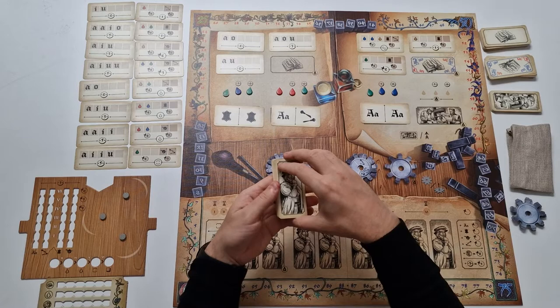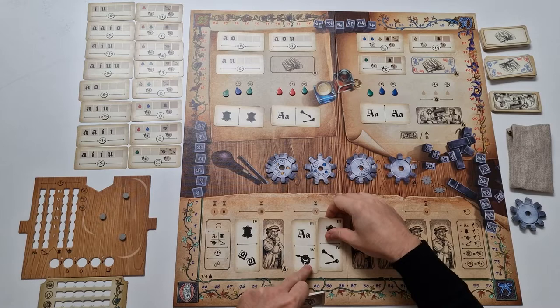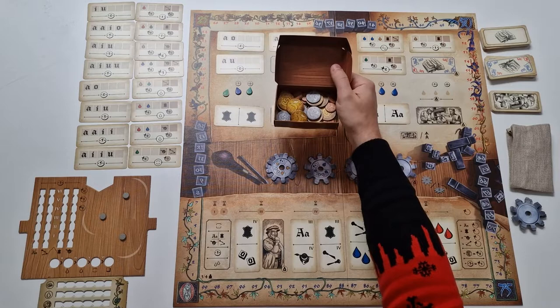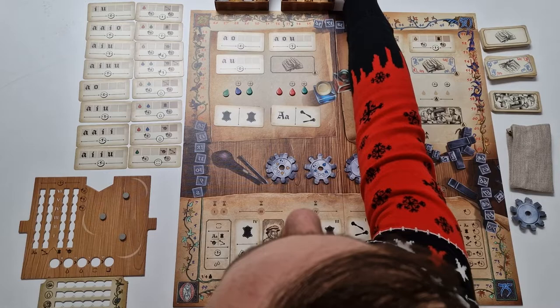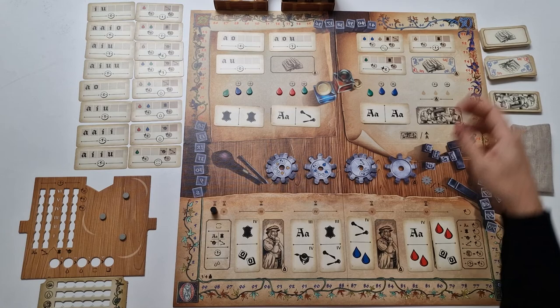Finally, we have the patronage cards. Shuffle those and place them on this track. These two spaces are reserved for a four-player game, so skip those. The rest of the patronage cards go back into the box. Place the coins and all the type tiles in a place easy to reach for all players. Take the black round tracker and place it on the first space of the round track. This is the main setup complete.